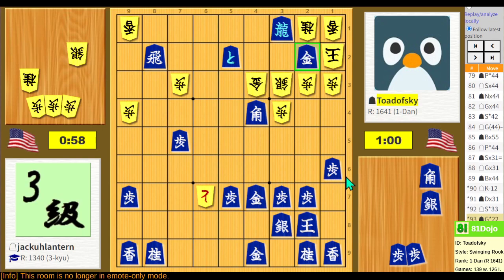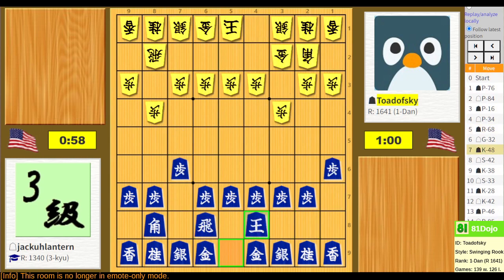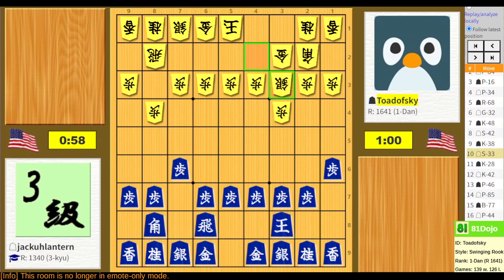Okay cool. I wrote down the moves I felt unsure about. Even from the get-go, I think — well, people keep telling me the Yagura is bad, but it's the only castle I know, or it's bad against ranging rook. I don't actually know how to do the Mino castle or the other ones. So I always kind of default to the Yagura. Someone suggested a castle where you move the gold up, but I don't actually know what to do with this castle.